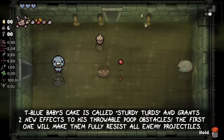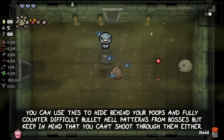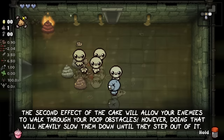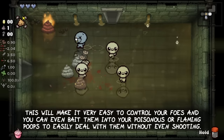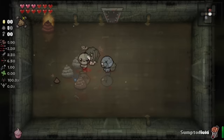Tainted Blue Baby's cake is called Sturdy Turks and grants two new effects to his throwable poop obstacles. The first one will make them fully resist all enemy projectiles. You can use this to hide behind your poops and fully counter difficult bullet hell patterns from bosses, but keep in mind that you can't shoot through them either. The second effect will allow your enemies to walk through your poop obstacles; however, doing that will heavily slow them down until they step out of it. This makes it very easy to control your foes, and you can even bait them into your poisonous or flaming poops to easily deal with them without even shooting.